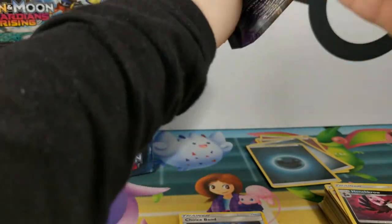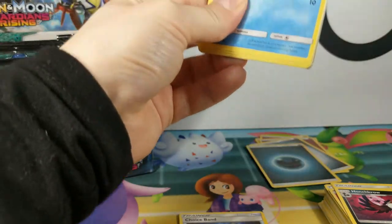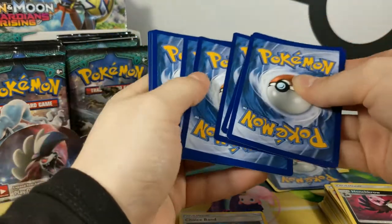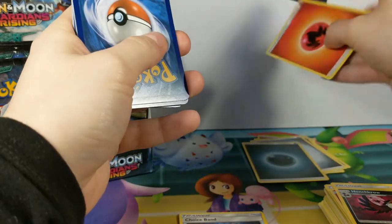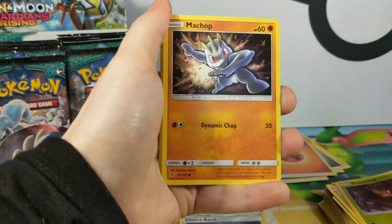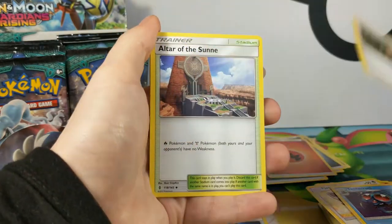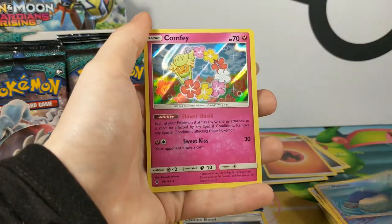We've got half a box — I just chucked the cards I've already opened into the box, building room. Energy is fire. We have Carvana, Barboach, Roundtump, a Chop, Fletchling, Tentacle, another Mallow, Altar of the Sun. Whalmer is a reverse, and a Hollow — Comfey.